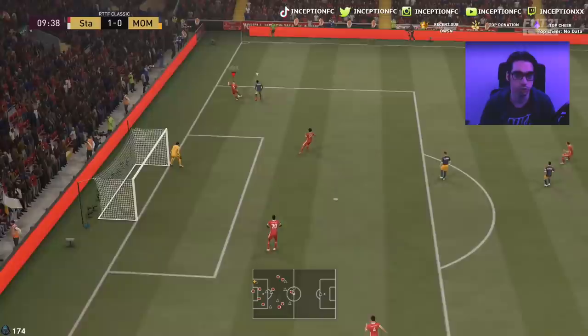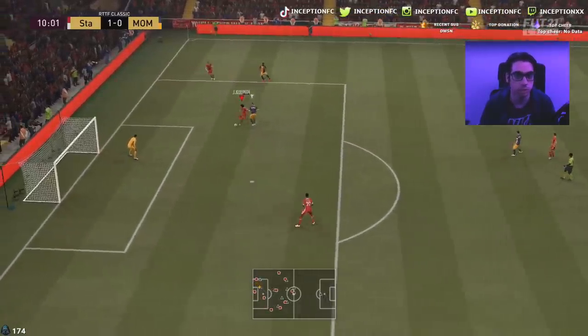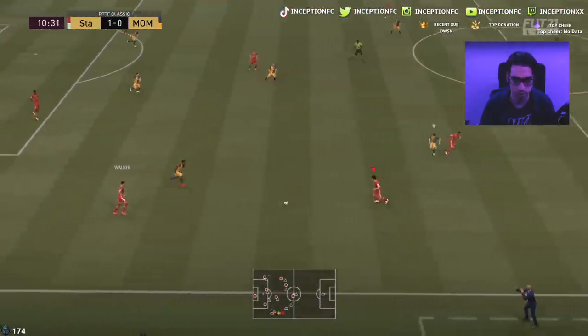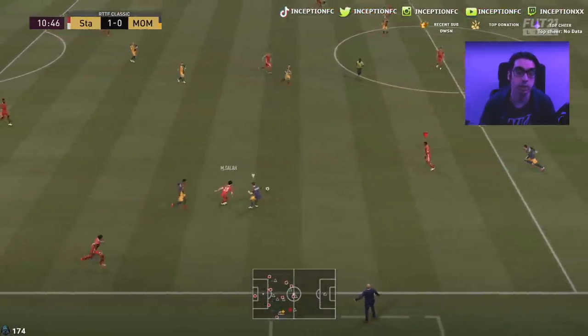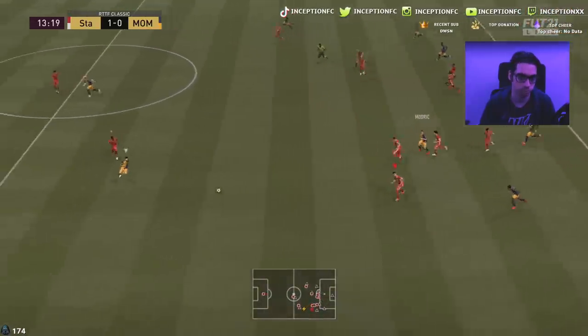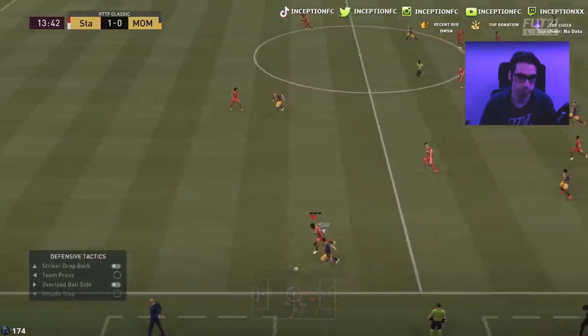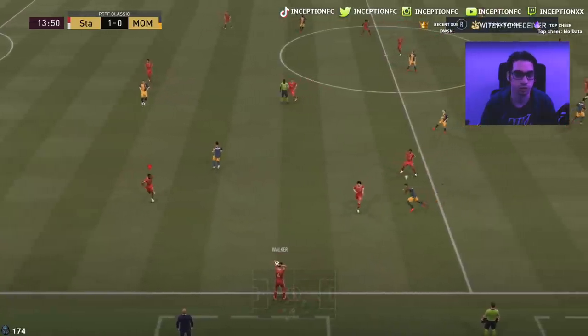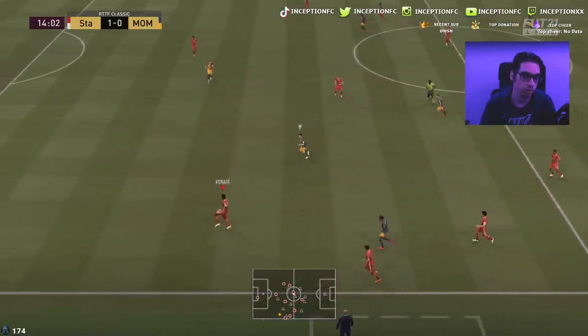Good positioning right there — I couldn't do it to get that ball but nicely done. Under pressure, nicely done. Beautiful stuff. It's good that he's blocking that area because if he makes that pass off, he would have been screwed right there. Good pressure there — all done. Good stuff.